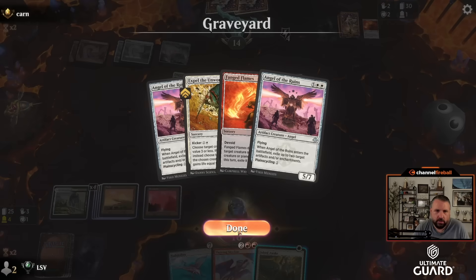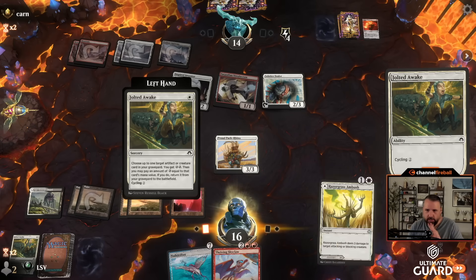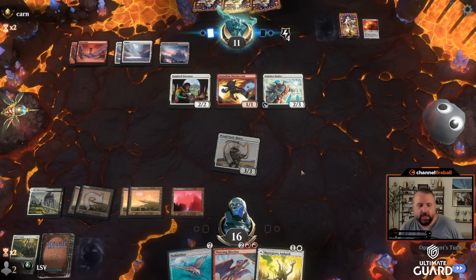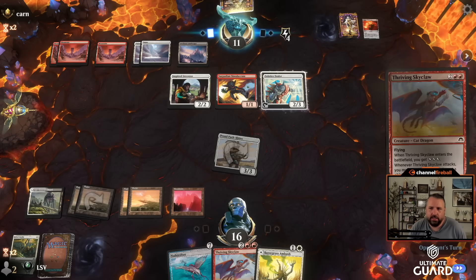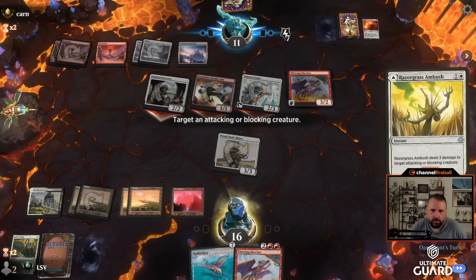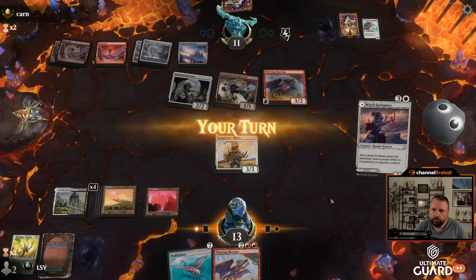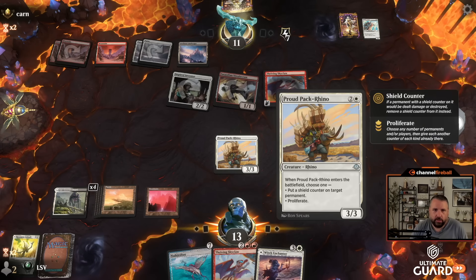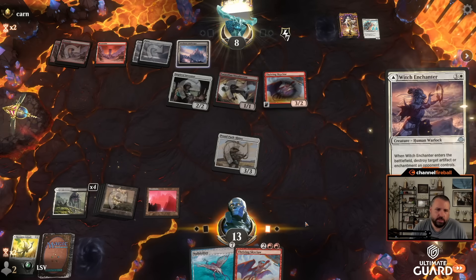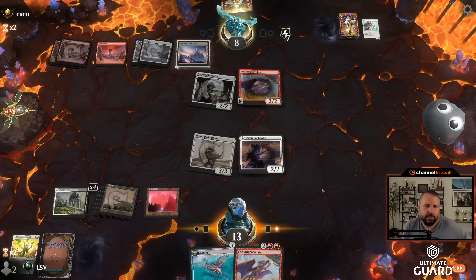Jolted Awake — I can't get anything back, so let's just cycle this. Now if I draw red this turn it's not terrible. Let's hit and honestly I'm going to keep Razor Grass Ambush in hand, because if I play this as a land and draw another land it's just so unbelievably bad. I'll nug the Solstice Zealot — very happy to kill that thing. Take three, draw. Let's hit with the Rhino and then play Witch Enchanter to kill their Simulacrum — pretty good. If I just played Null Drifter they'd just kill the Simulacrum anyway, so blowing that up sounds great.